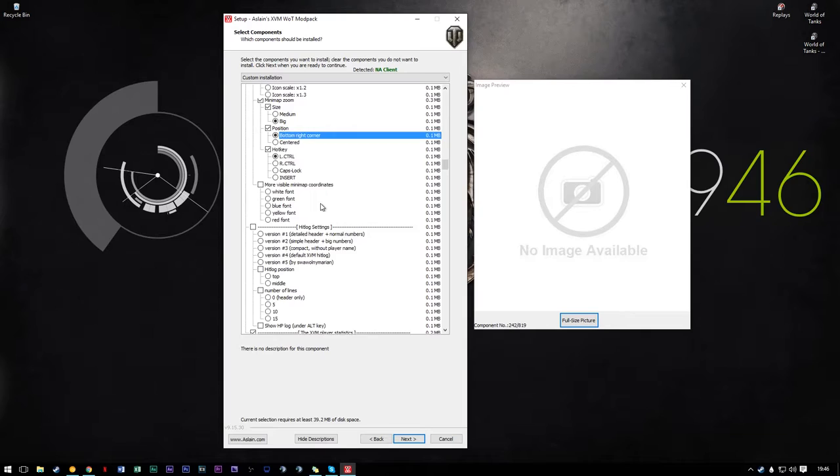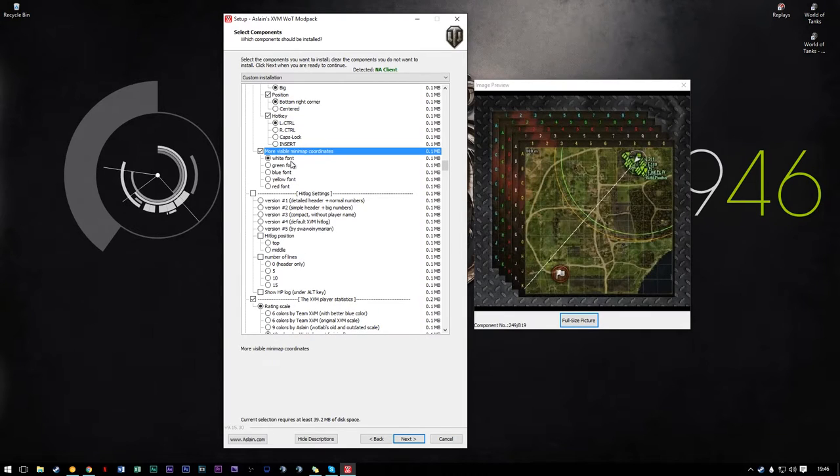It's set to big, bottom-right corner, left control. You can also have a nice little border with fancy mini-map coordinates, but I don't do it — it's completely personal preference.